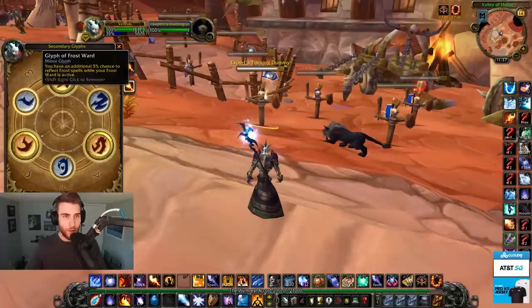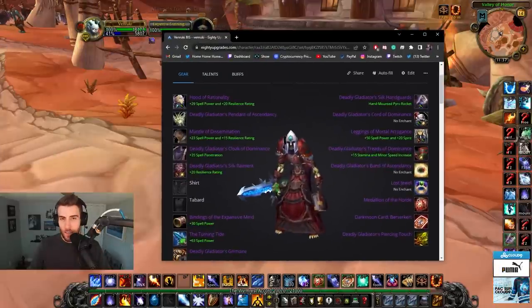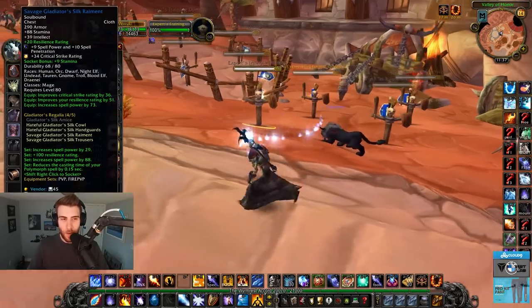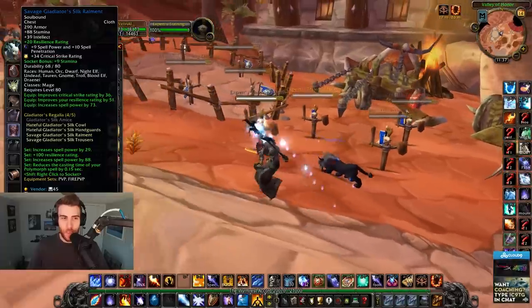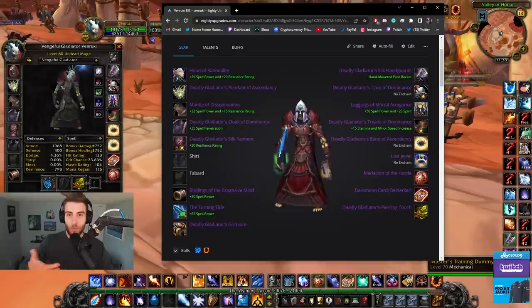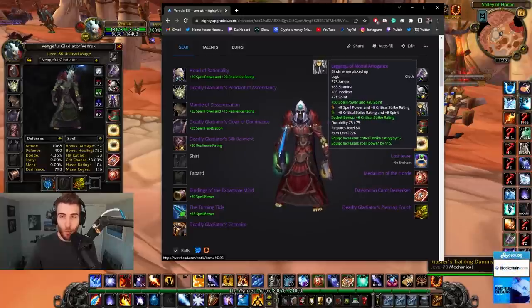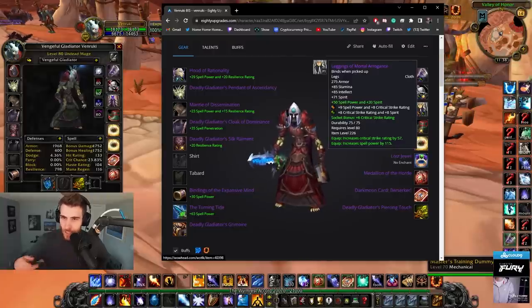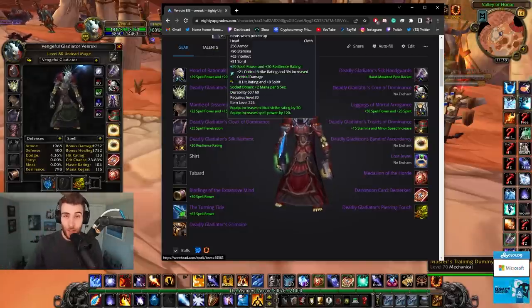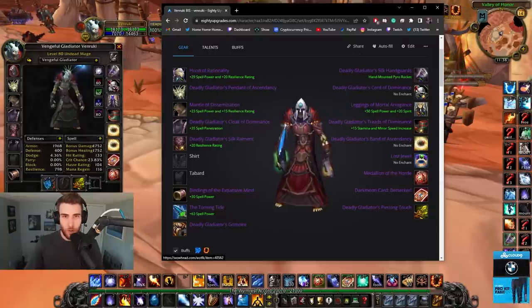For minors I use Fire Ward, Frost Ward, and Slow Fall. For gearing, I made a BiS list after careful consideration and consulting other Fire Mages. I realized I don't really care about Polymorph cast time or the four-piece PvP set bonus in general. I decided to go after the highest item level pieces that give more Spirit - which means more crit - and more spell power. The Hood of Rationality, Mantle of Dissemination, and Leggings of Mortal Arrogance are all 226 item level with Stamina, Spirit, Crit, and Spell Power.